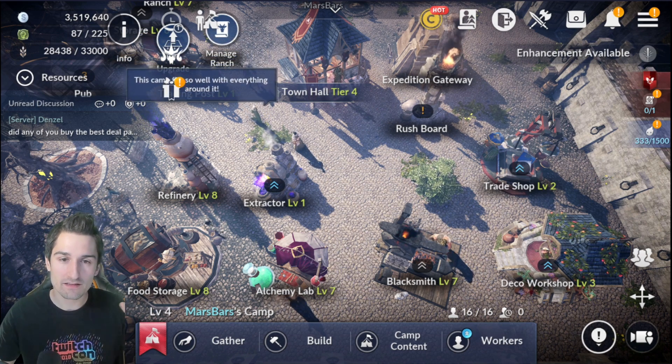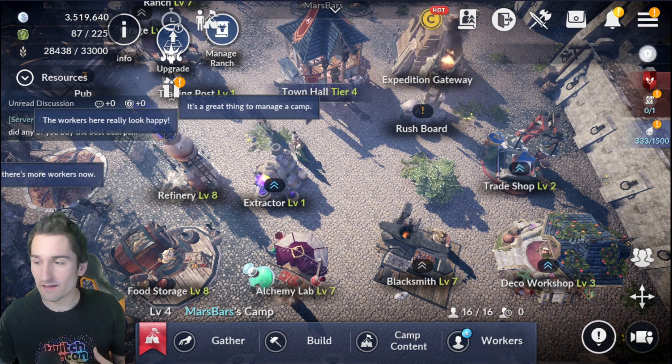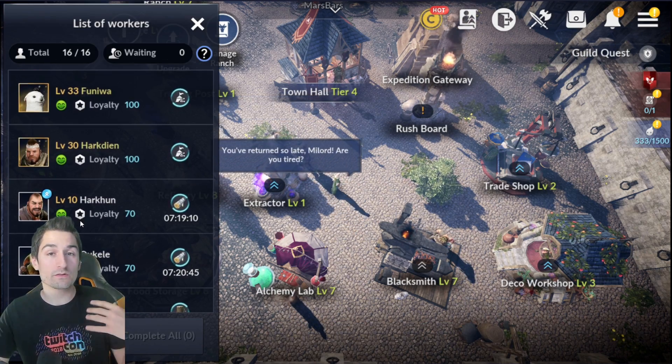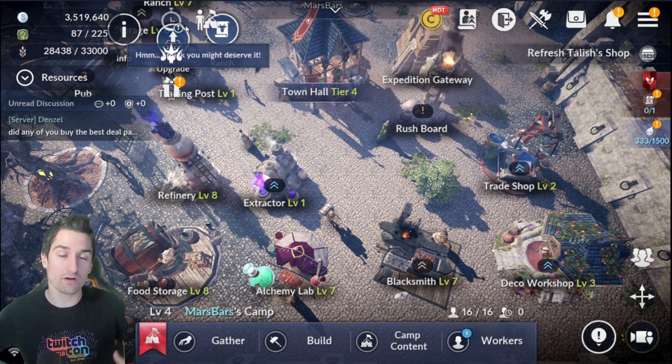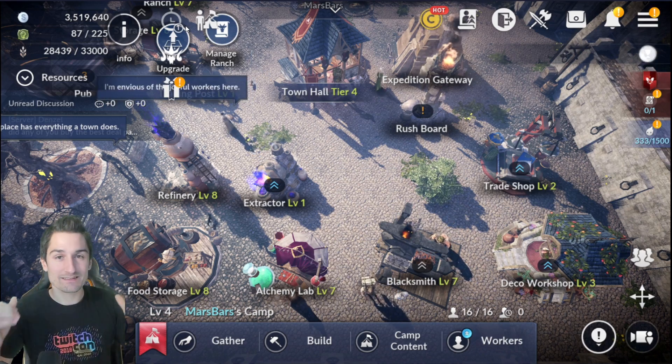To round it off, we're basically going to talk about how to min-max workers, the different types of workers, which ones you should use, the different stat layouts, and different rarities. So, min-maxing and an in-depth guide to the node.